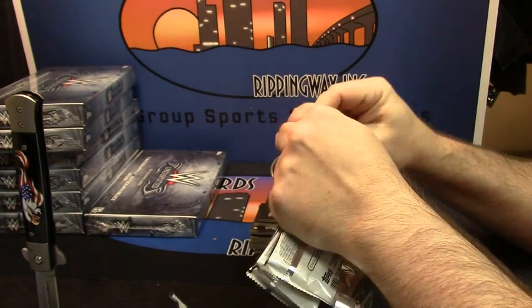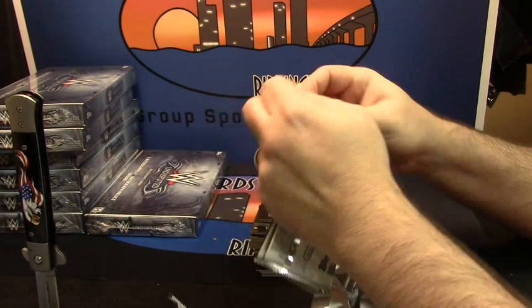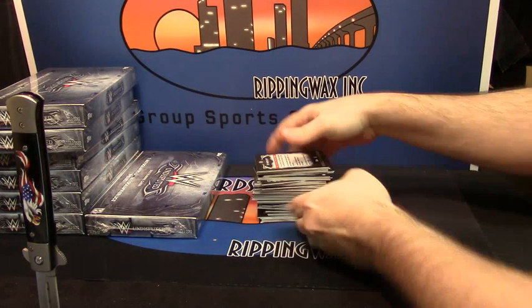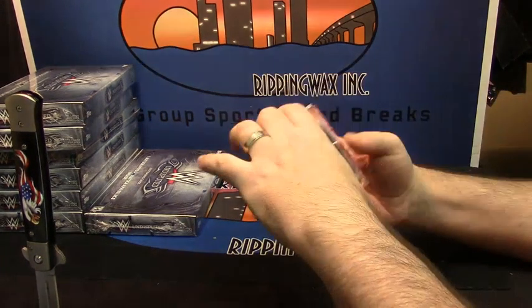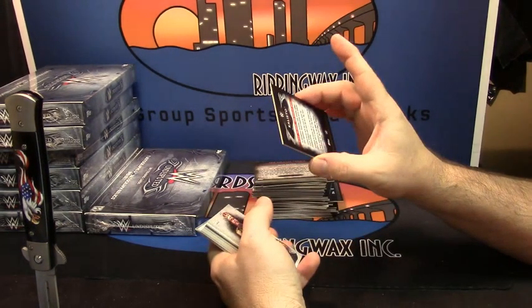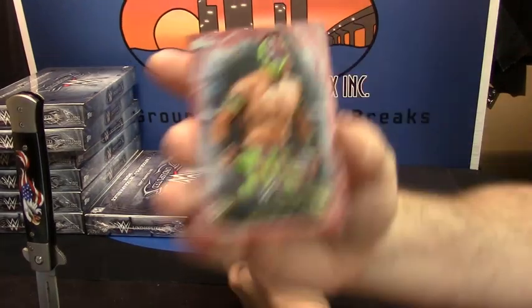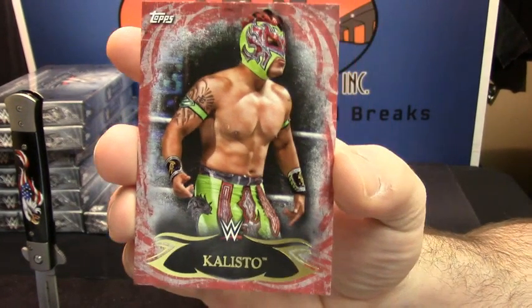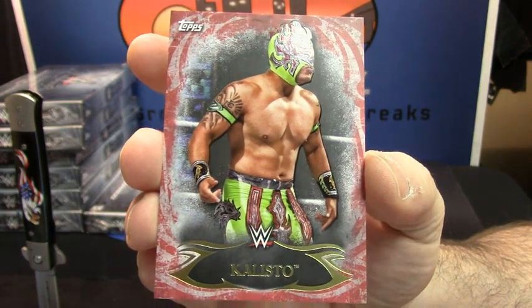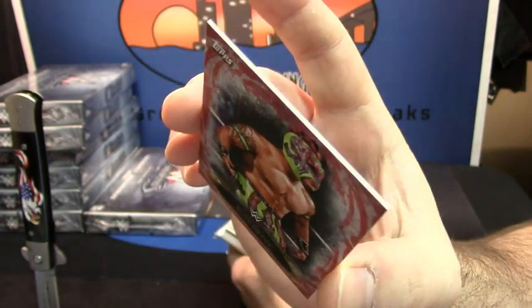Let's see what we got — just grab a stack of these. Callisto, red variation. These are good, nice-looking cards. Unnumbered.